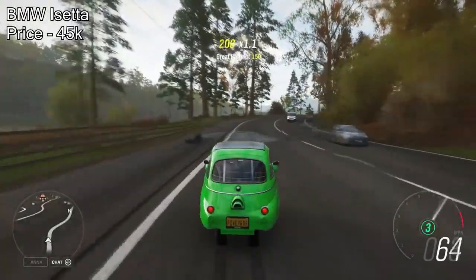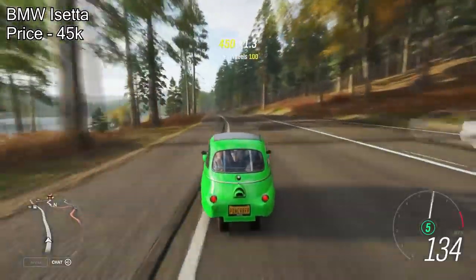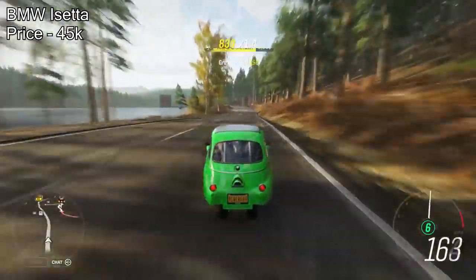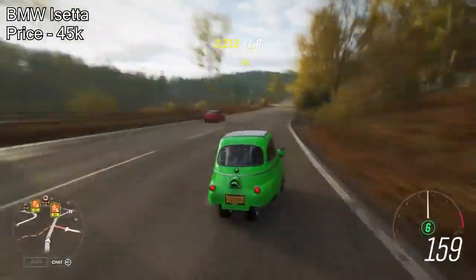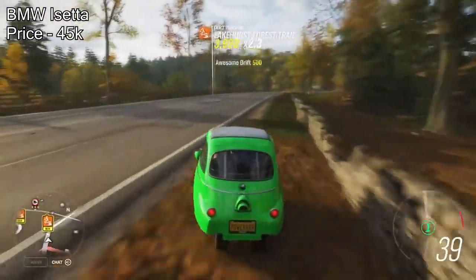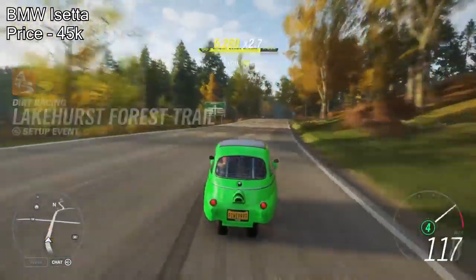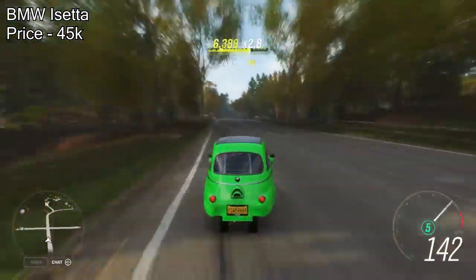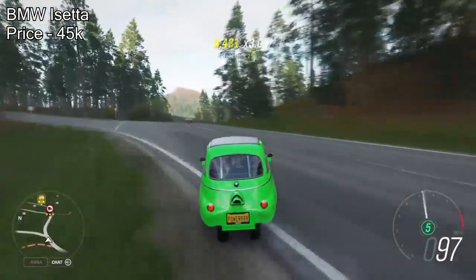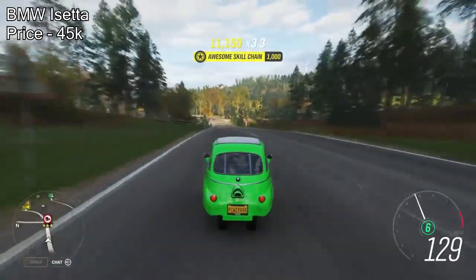The 8th one on the list is quite a bizarre one, but it's one that people really overlook more than they should. It's the BMW Isetta. This car is very cheap — it will only cost you 45,000 credits. However, when you fully upgrade it, you will have just under 700 horsepower in a car this small, which means the acceleration is amazing.